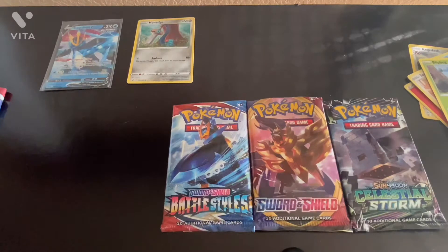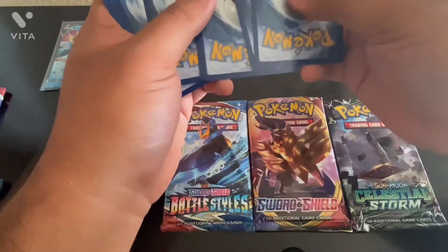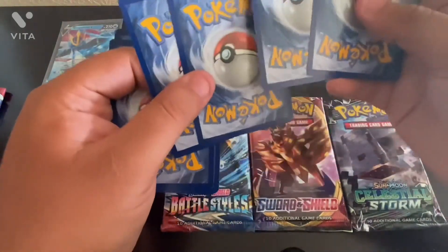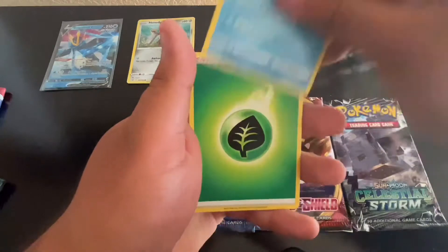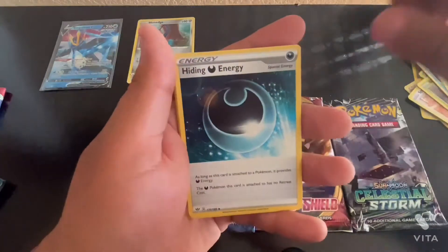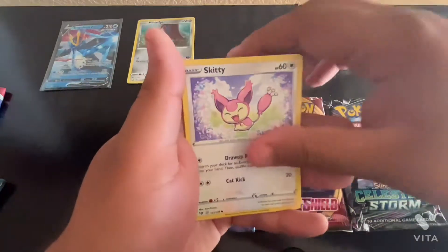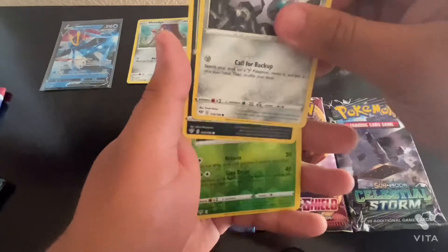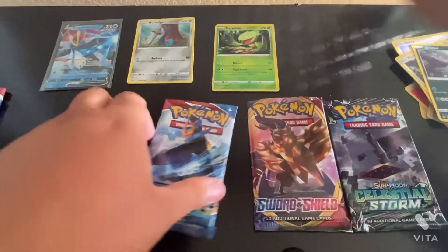Darkness, darkness, blaze. Galarian Darmanitan, Leaf Energy, Toxapex, Parasect, Hiding Energy, Gullet, Pansage, Skiddy, Clink, Grimer, and Reverse Holo Carvine. Next one.